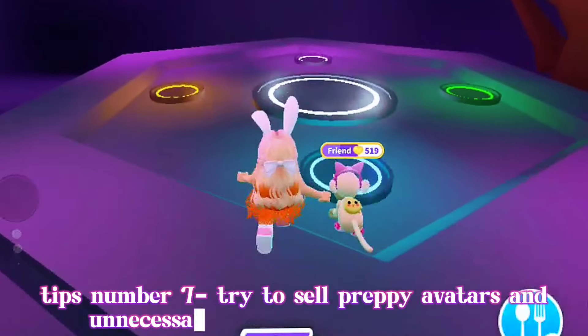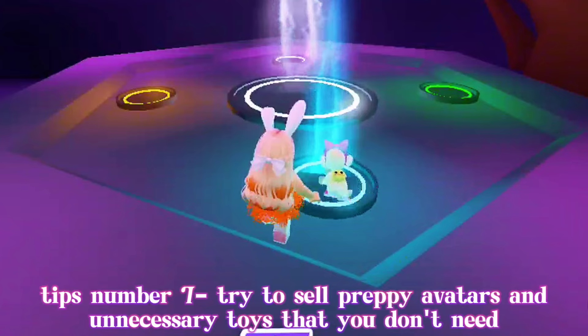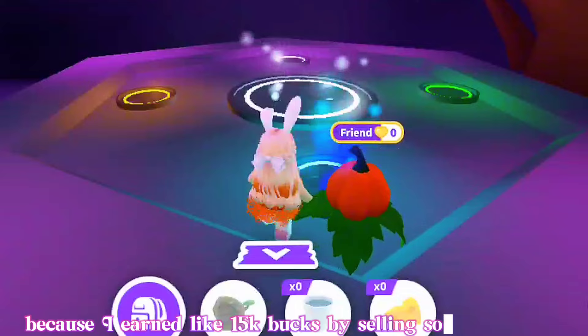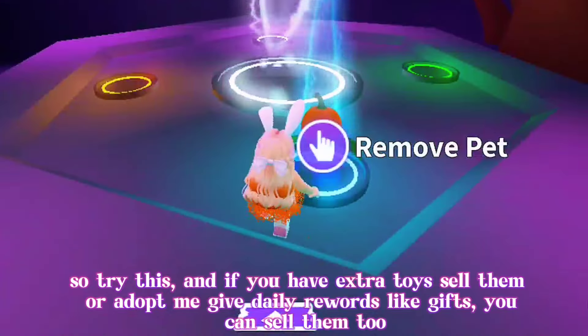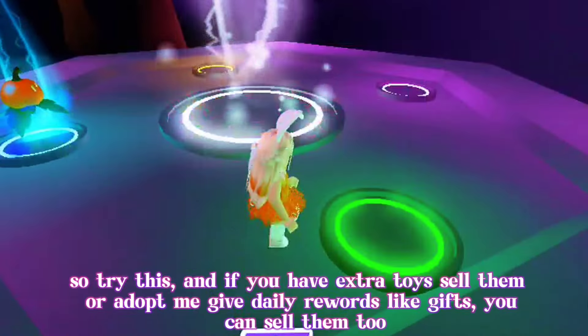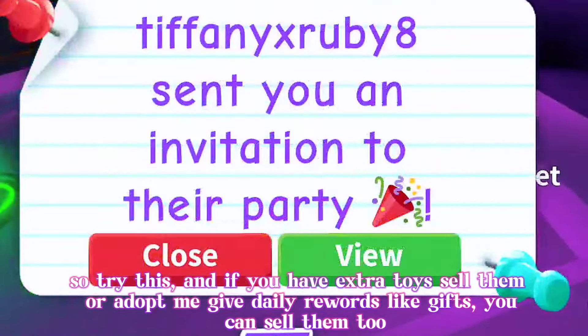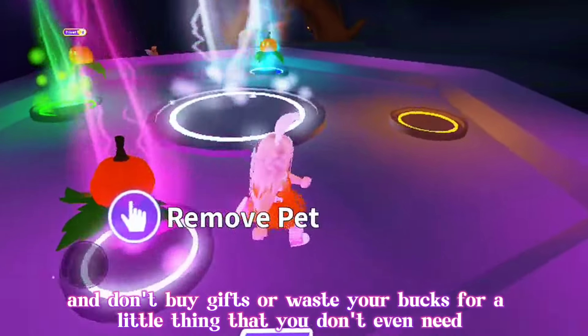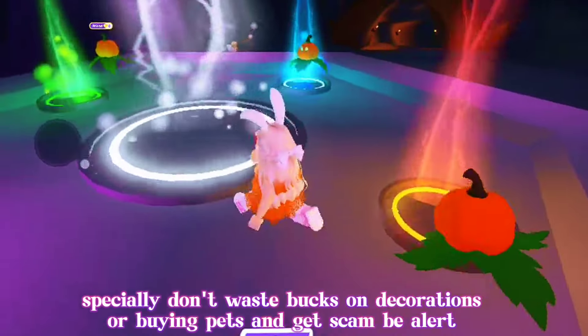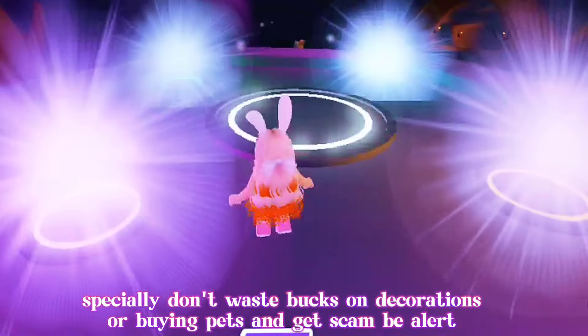Tip number seven: try to sell preppy avatars and unnecessary toys that you don't need, because I earned like 15,000 bucks by selling some outfits. If you have extra toys, sell them. Adopt Me also gives daily rewards like gifts — you can sell those too. Don't buy gifts or waste your bucks on little things you don't need, especially don't waste bucks on decorations or buying pets, and watch out for scams.